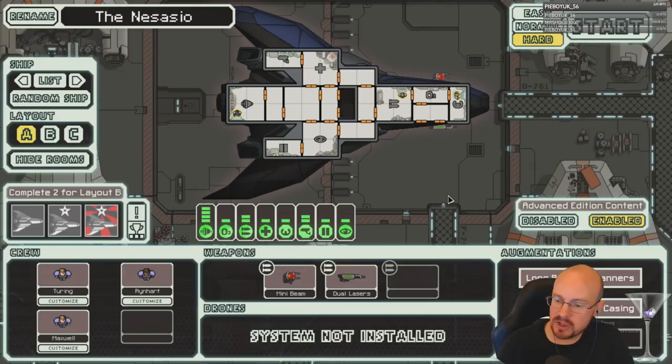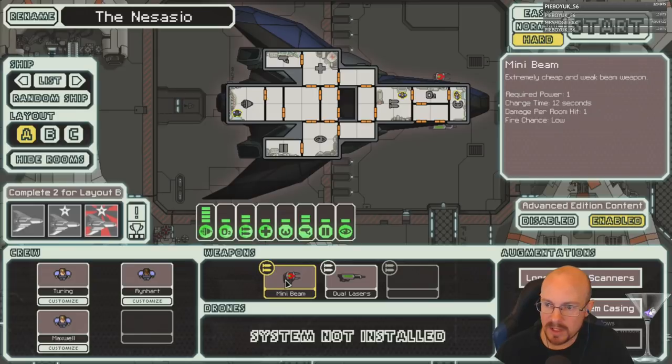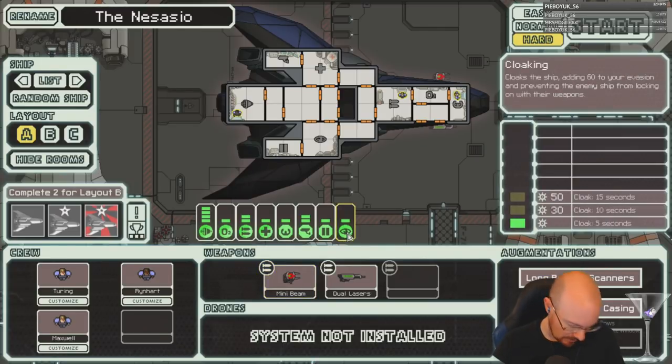What's so great about this ship is the weapons it starts with. Dual shot laser is one power for two shots, and mini beam is one power for up to four damage. It's really good. It's the funnest ship to play. Since you don't have shields, this ship teaches you how to use cloaking effectively.